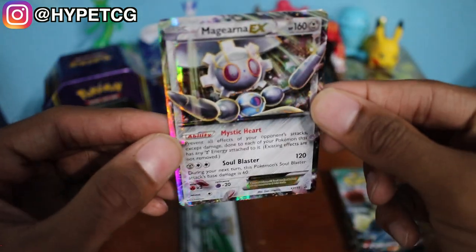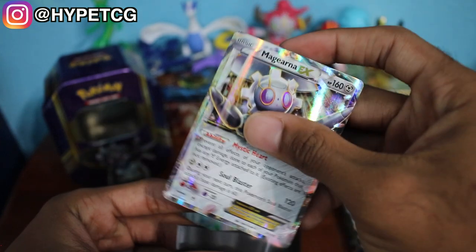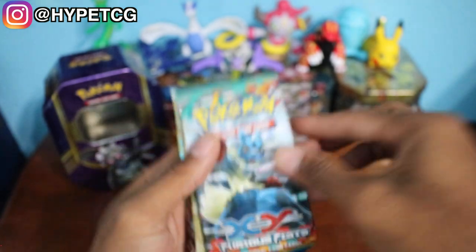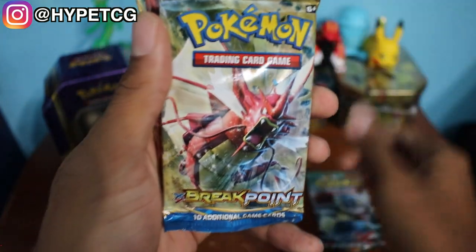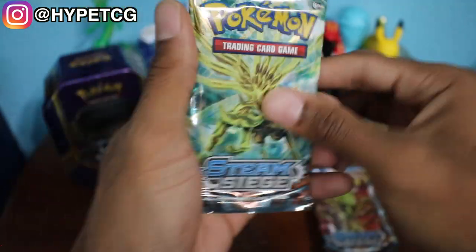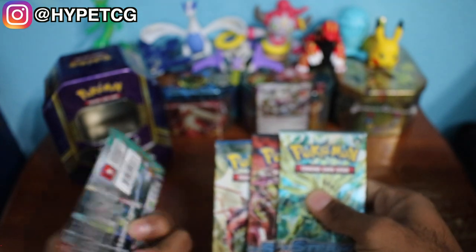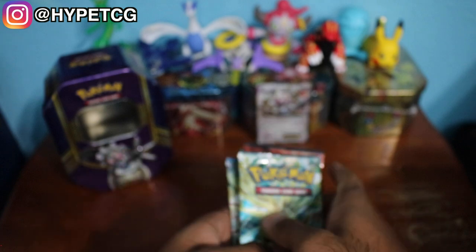Starting things off with the Magearna EX promo right there. Let me go ahead and sleeve that really quick. And here's the code card for a Magearna deck. We have our four booster packs: a XY Furious Fists, a Breakpoint, a Steam Siege, and another Steam Siege. We have two Steam Sieges, so we'll open those first, then the Furious Fists third, and Breakpoint last.